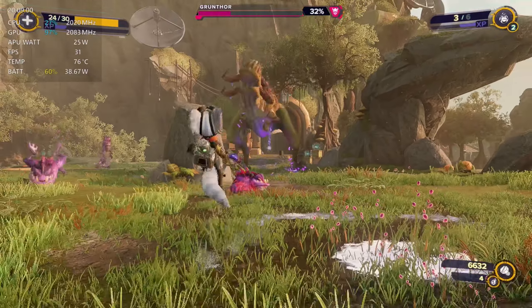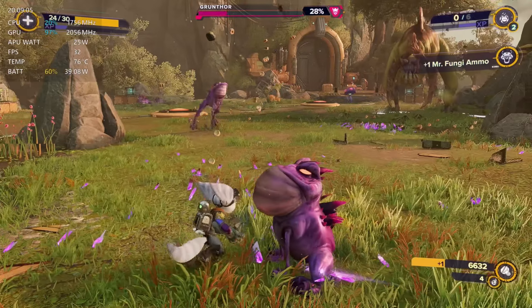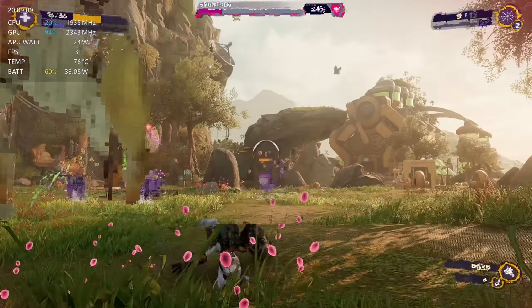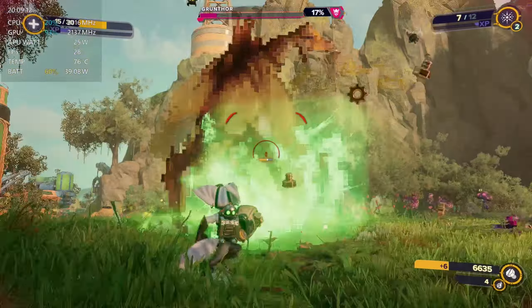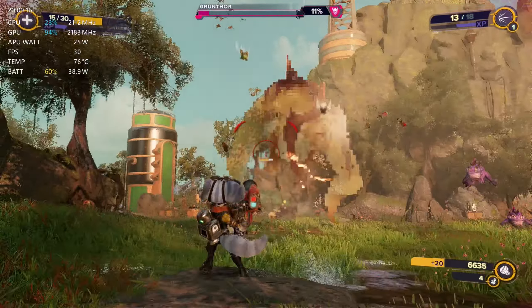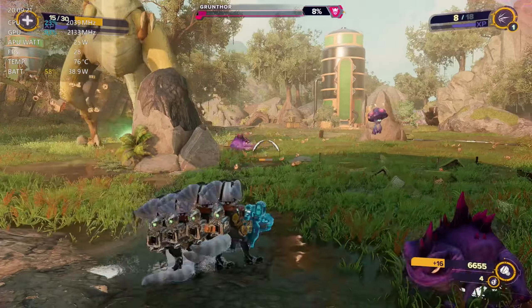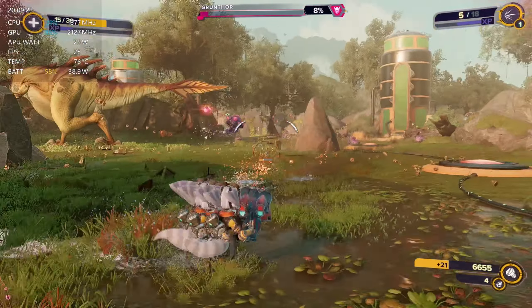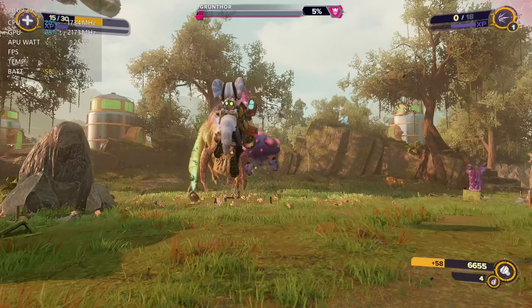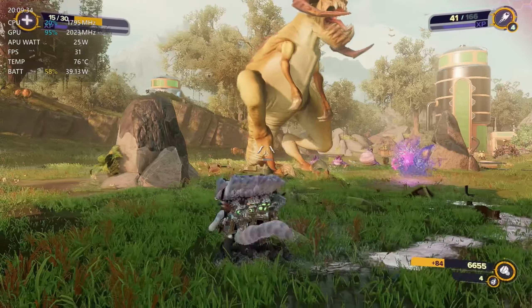Overall it is a fantastic game to play on the Ally at 1080p. I really did not like the way it looked at 720p and could not get any good settings there, so 1080p is definitely the better way to play Ratchet and Clank on the Ally. You will get better than 30 FPS in a lot of areas, so you can flip the FPS target to 45 when out of major battles, or plug in and use 30W mode to push that 45 FPS more stably.